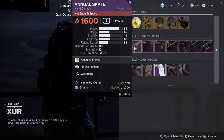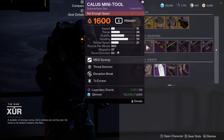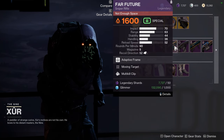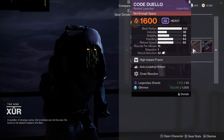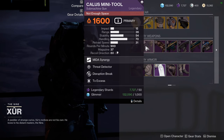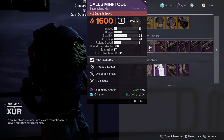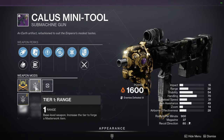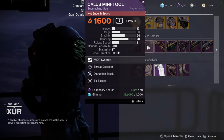As for the weapons, we have Annual Skate with No Distractions and Wellspring, Callous Mini Tool with Threat Detector and Disruption Break, No Reprieve with Triple Tap and Harmony, Far Future with Moving Target and Multi-Kill Clip, Iota Draconis with Heating Up and Kickstart, Code Duello with Auto-Loading Holster and Chain Reaction, and then Recurrent Impact with Genesis and Firing Line. If you want the best SMG in the game, Callous Mini Tool is going to be your best choice. I would still pick it up and start collecting Callous Mini Tool — I definitely think this is the best solar SMG in the game.